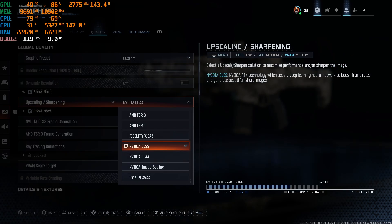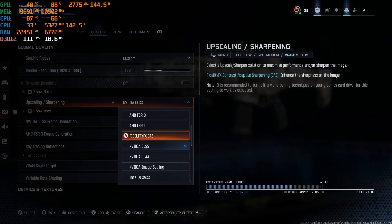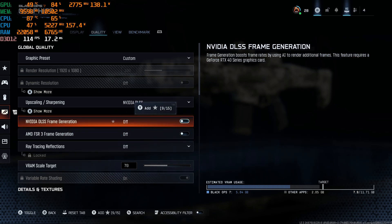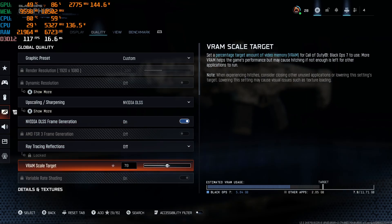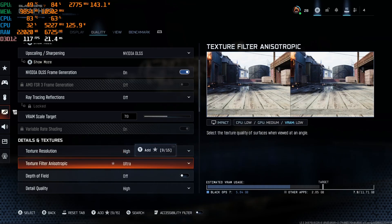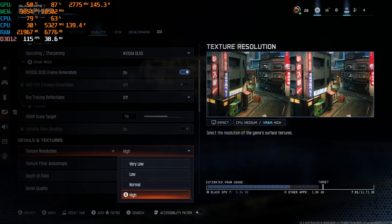First of all, make sure you have Nvidia DLSS — you can use different modes, they do different things. Make sure you have frame generation on; this will boost your frame rate by adding additional frames using AI rendering. Sometimes this setting gets turned off after updates, so make sure to check it.